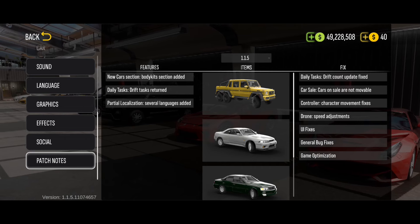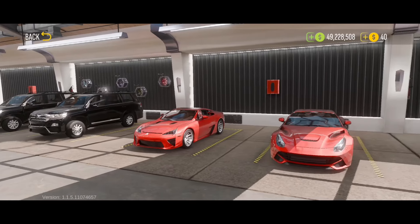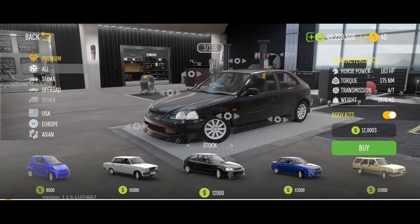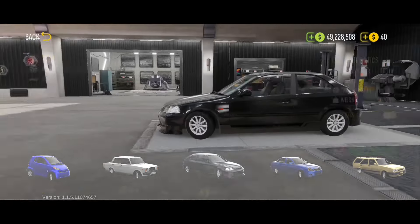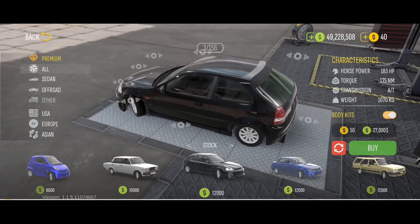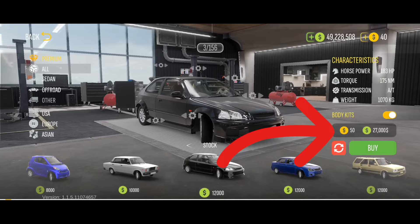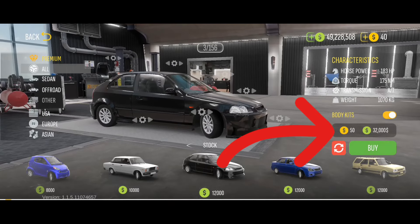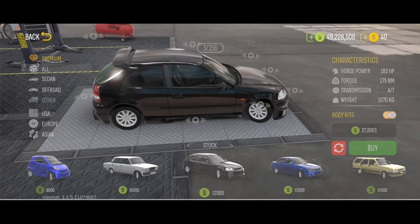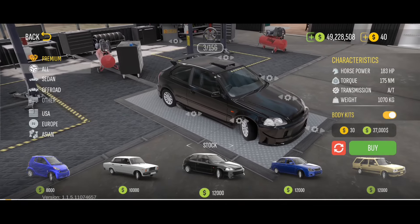Body kits feature is added in the new car section — they added the body kits preview in the car market. This update is similar to the CPM 1 one where you can see and add body kits while it's in the store. This is very helpful because you can now have an idea of what body kits are available for the cars. You get to choose and set it up before buying, and you can decide if you'll buy the car if the kits you're looking for are available. The price is adjusted here too, so once you click on the body kits you can really decide before you check it out — you see the total cost of the car plus the body kits. This is not a major update since we already have this in CPM 1, but it's still a good feature to be added in the game.